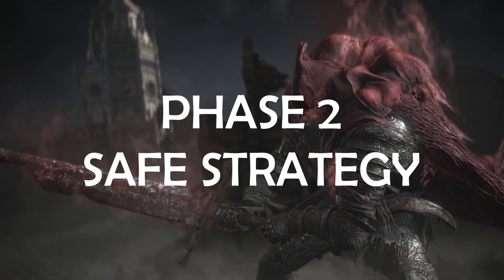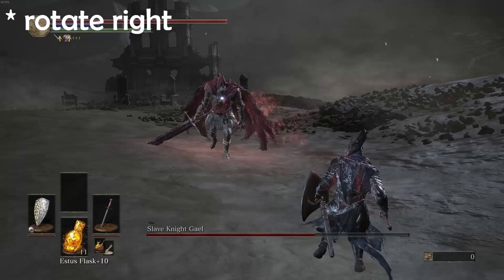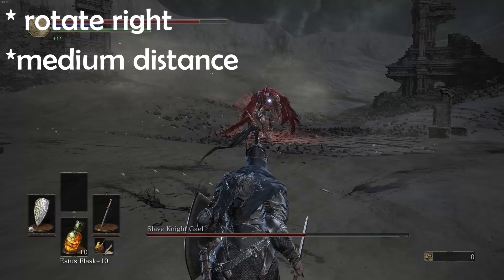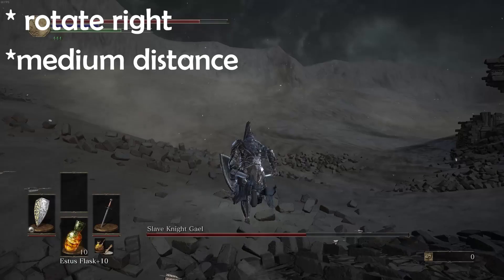The safe strategy for phase two is to rotate preferably to the right constantly, but left works too. Stay at a medium distance, but do not go too far away, because if you do, he will teleport behind you. But don't worry — even if it happens, just run straight forward, no looking back, no rolling. After you've heard him miss his attack, turn back and lock onto him again.